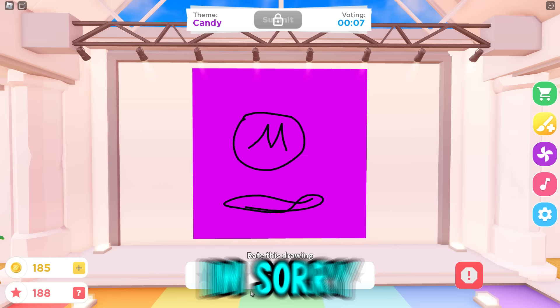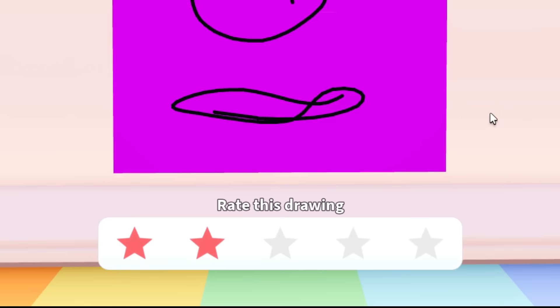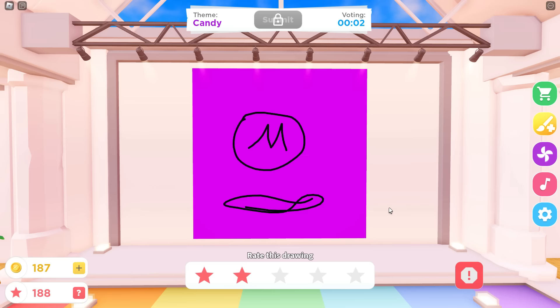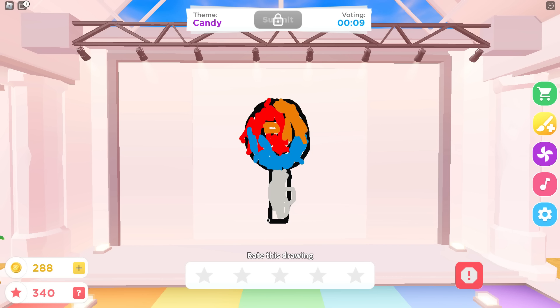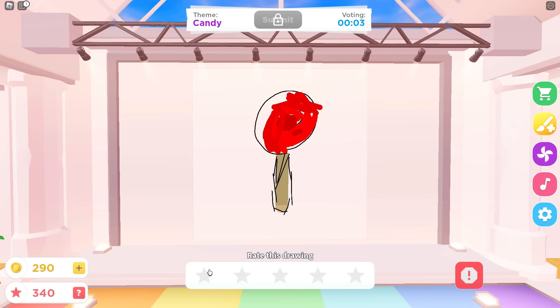I have to be honest — I hate drawing candy, I don't like drawing candy. You love candy! I love candy but I don't like drawing it. Okay, now what is this? That's a lollipop, guys. No, that's a one star — it looks like it's melting, it looks like Jupiter.